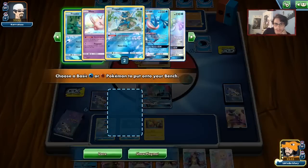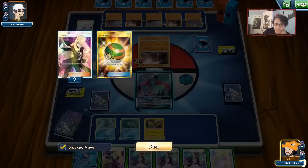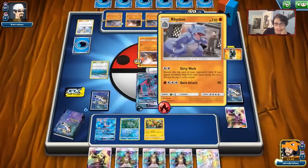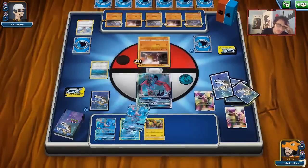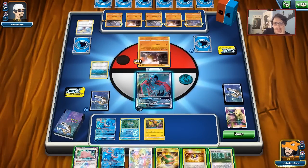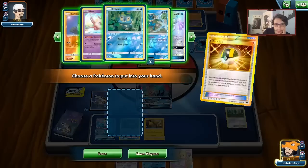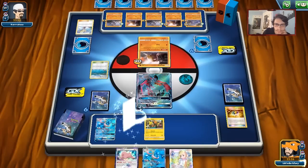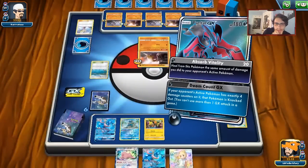We'll play Greninja down and hit the Rhydon — we need to get some damage on it. We'll do another Cynthia. Really wish I had a DCE; I would love to do Flying Flip. We got another Frogadier. What do we want to hit for 20? I think we'll keep hitting these Diglett just to prevent them from doing Giovanni's Exile.